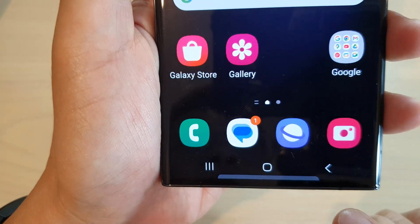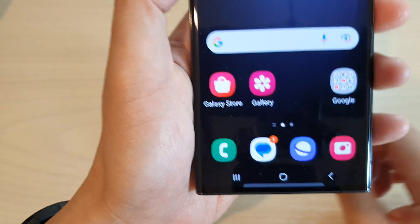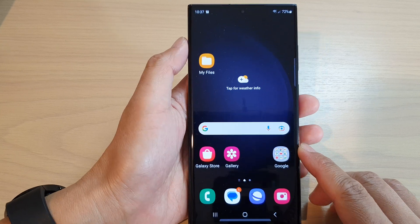Hey guys, in this video we're going to take a look at how you can turn on or turn off text message notification badges on the Samsung Galaxy S23 series.